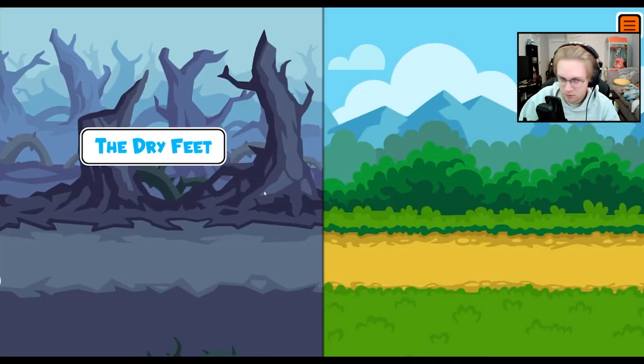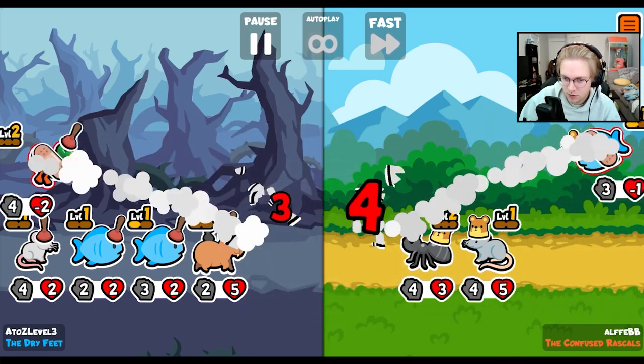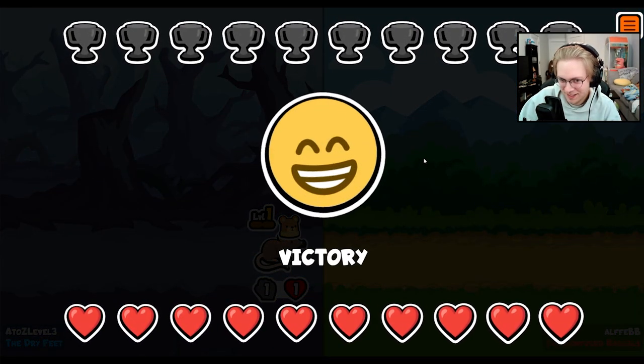We just get to turn five, roll. Capybara gets a ton of stuff. Then level up the fish, give him some stats, sell the duck for him. The back rat strat is too strong. Thank you for the win.